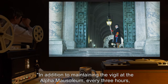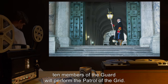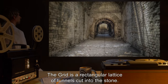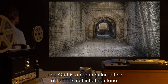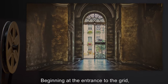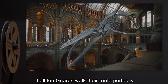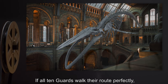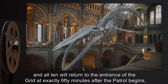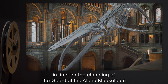In addition to maintaining the vigil at the Alpha Mausoleum, every three hours beginning at one hour past the beginning of the shift, 10 members of the guard will perform the patrol of the grid. The grid is a rectangular lattice of tunnels cut into the stone. Each tunnel is 3 meters tall and 3 meters wide. Beginning at the entrance to the grid, each member of the guard will walk their assigned patrol route. If all 10 guards walk their route perfectly, there will be no collisions, and all 10 will return to the entrance of the grid at exactly 50 minutes after the patrol begins, in time for the changing of the guard at the Alpha Mausoleum.